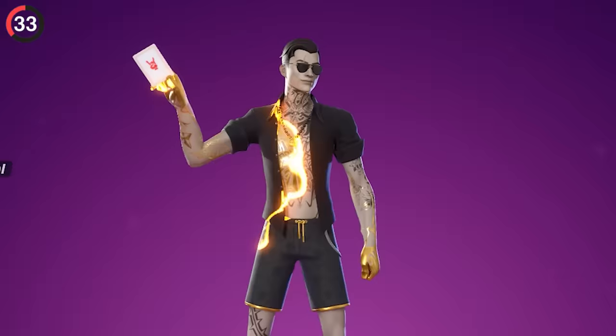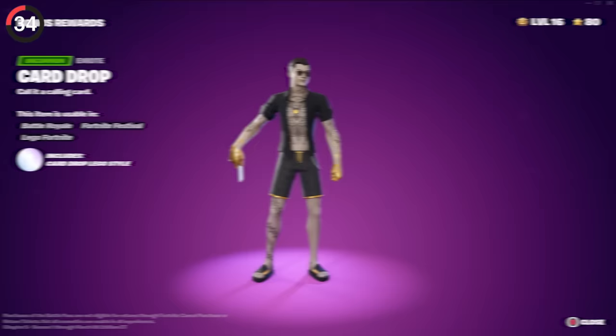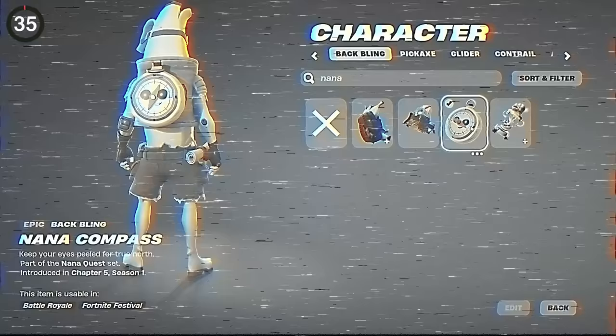It's not just meds you're dropping on the ground either — it's also cards. One of the emotes in the Battle Pass is literally a calling card drop, so you can leave a mark after an elim. But what most people haven't realized is that it's customizable: the icon uses your current banner, and the color reflects which one you have selected, giving this emote thousands of combinations.